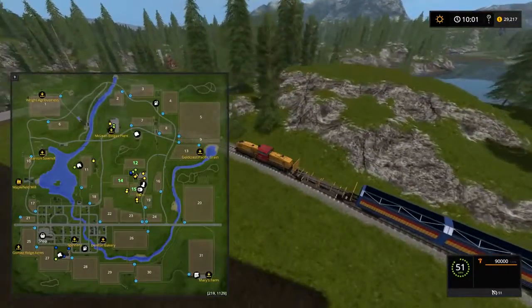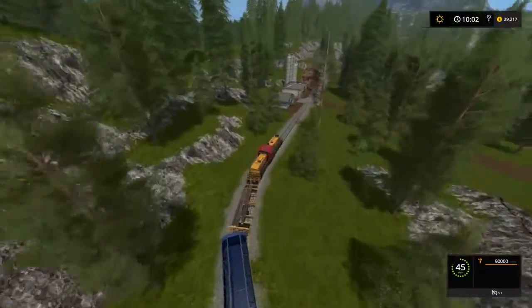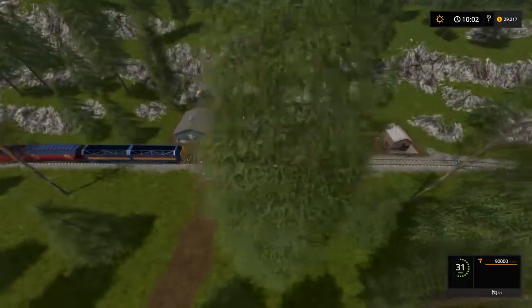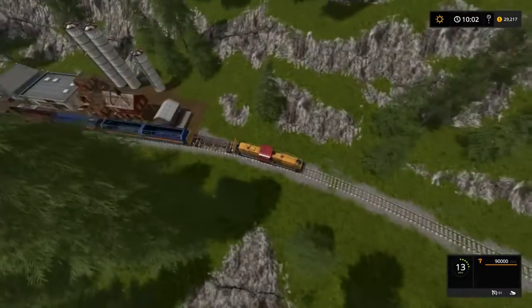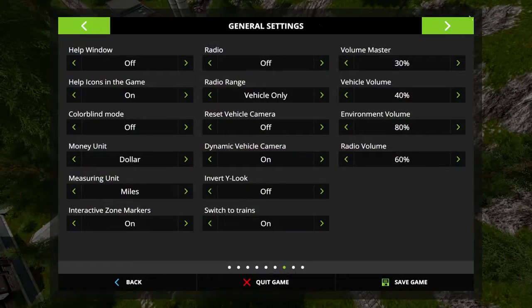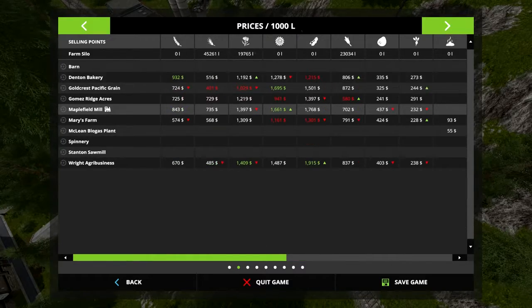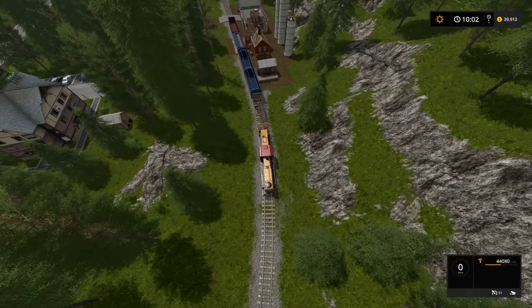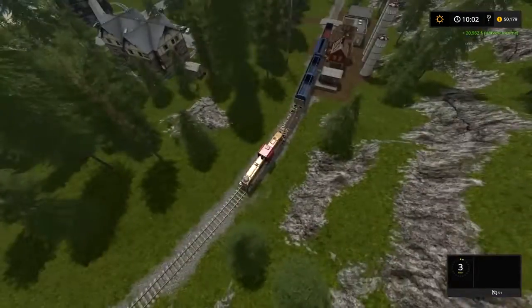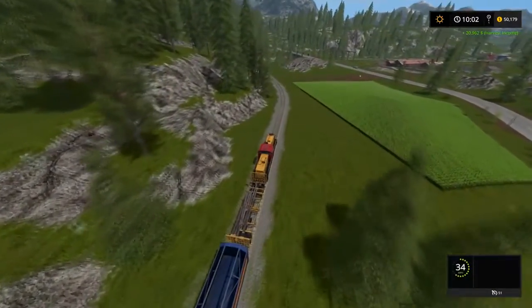Now we're going to sell this at Maplefield Mill. It works just like we unloaded at the other train station, except now we're actually going to get money. Looking at Maplefield Mill prices — beet price is 232, not great, but you could load up three different crops and really sell some high volumes here. Hit the unload button — it unloads way faster than it loads. If you have a small car full of crop you can unload it on the move and don't even have to stop. $21,000 for 90,000 beets.